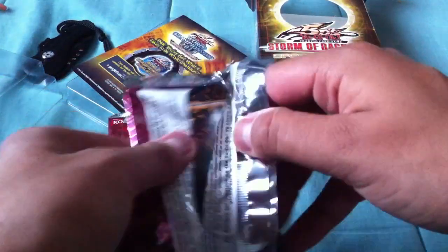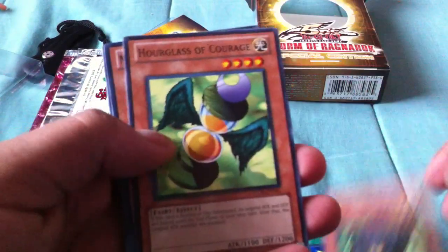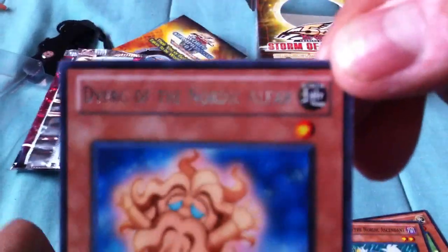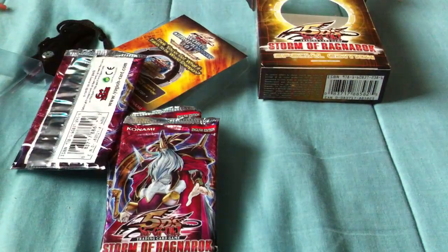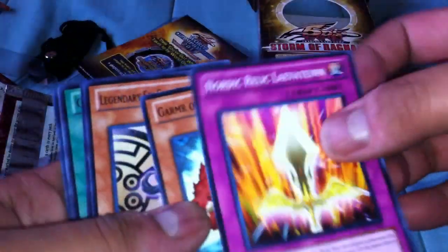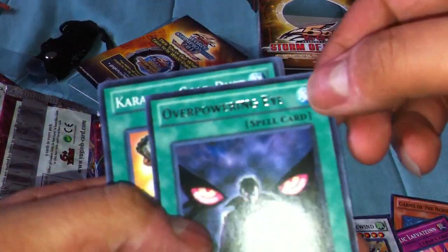Anyways let's begin with pack number one. Moving on to pack number two — here's our Vortex the Worm Wind, the holo card, and Overpowering Eye.